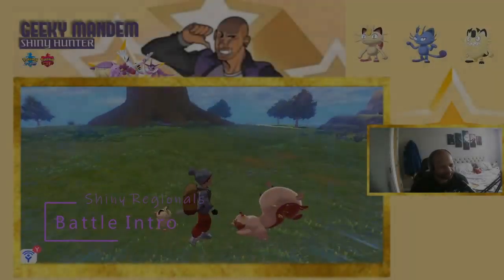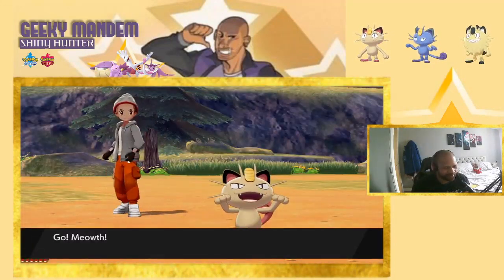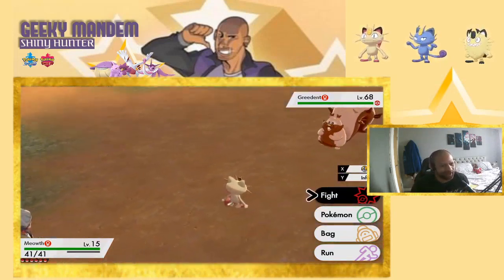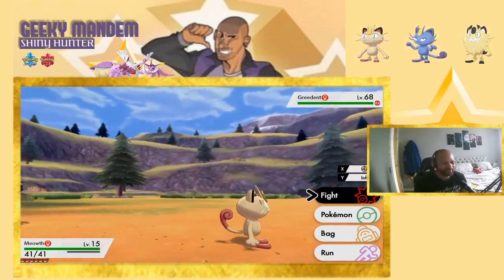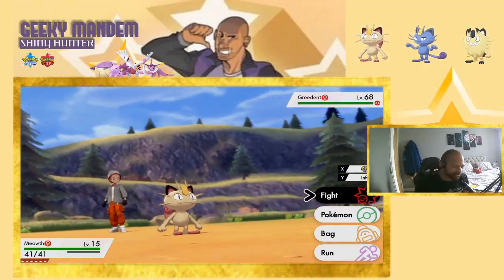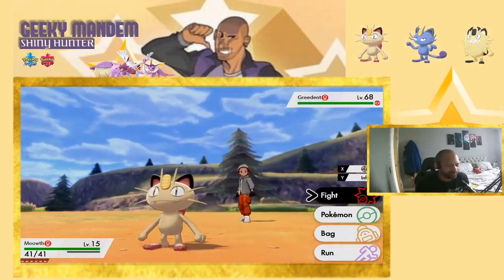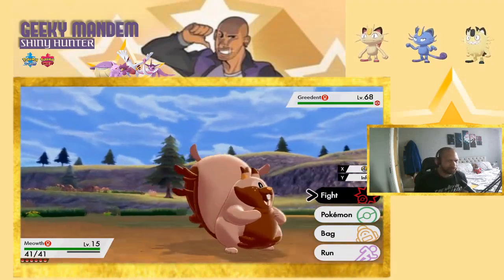Into battle with the Kanto Meowth first. The animation is very familiar — very animated with the paws, very cat-like, just as you'd expect from watching the cartoon. It's a star shiny rather than square, likely traded in from Let's Go. The back of the Pokémon is interesting because it's got the tail curl, which is more than a lot of Pokémon whose back sides are largely ignored.